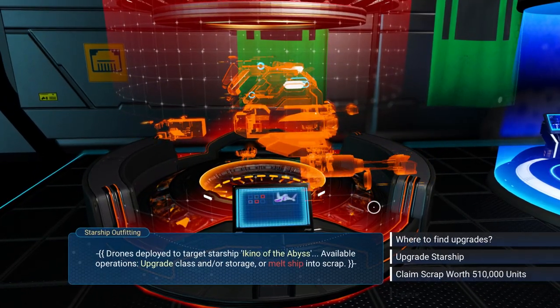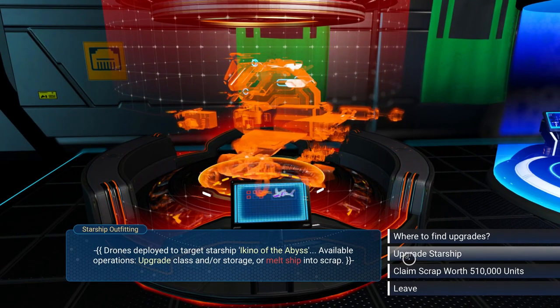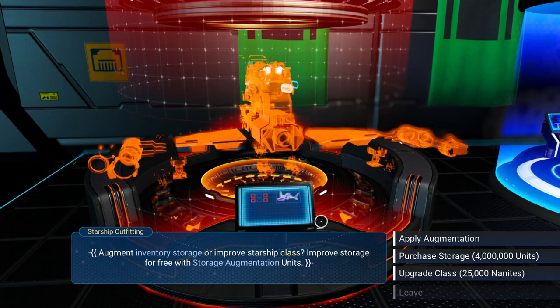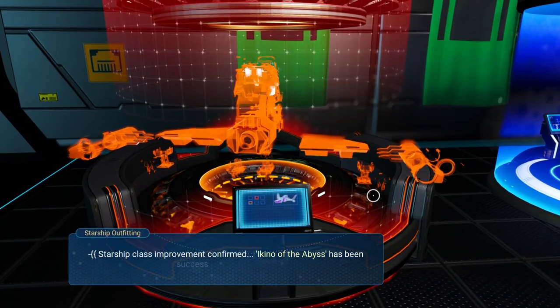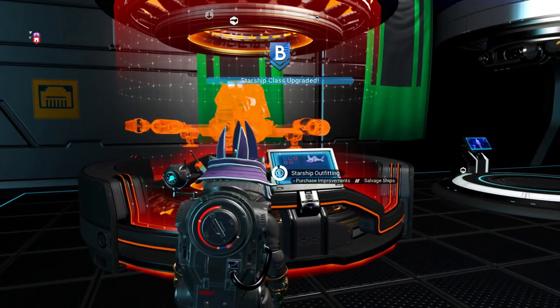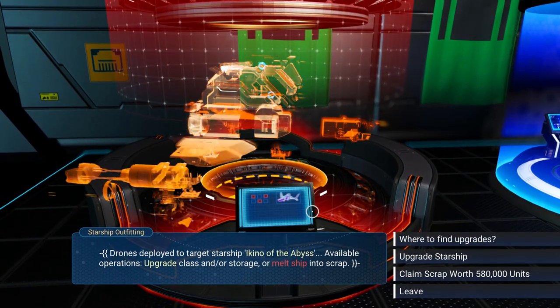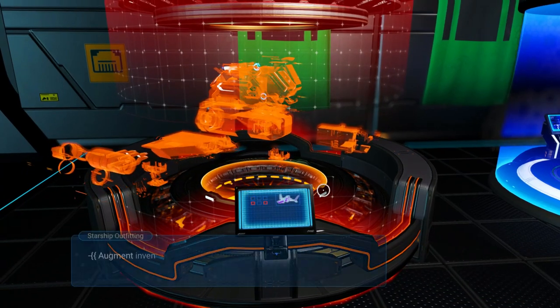So make sure you have plenty of them to hand before you start this glitch — it's very, very important. Otherwise you are going to have to spend units for this, which if you have billions of units to spend on a ship, go absolute nuts because we can get all of that back anyway. It's completely up to you however you want to do this. For this particular demonstration, I am going to be using storage augmentations.